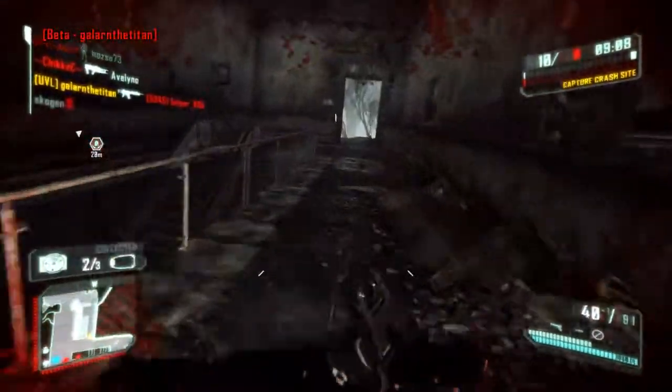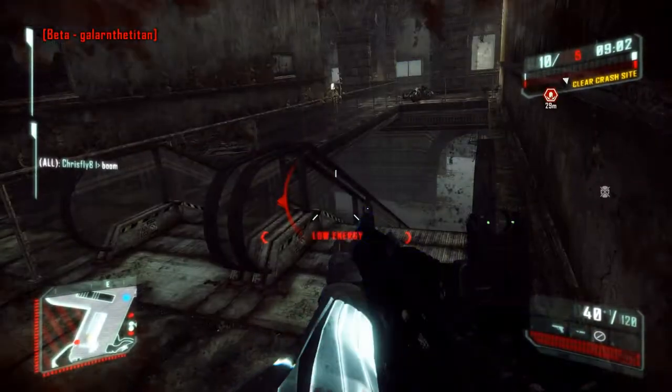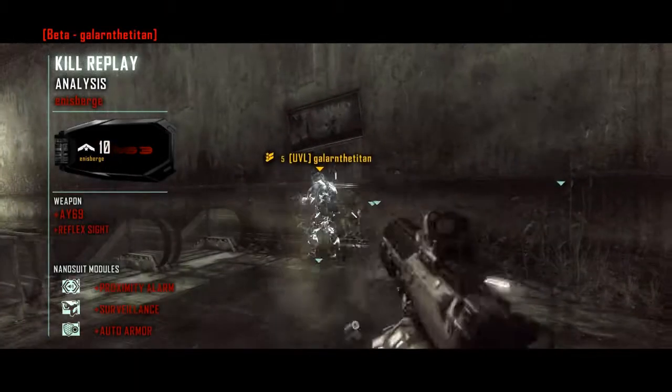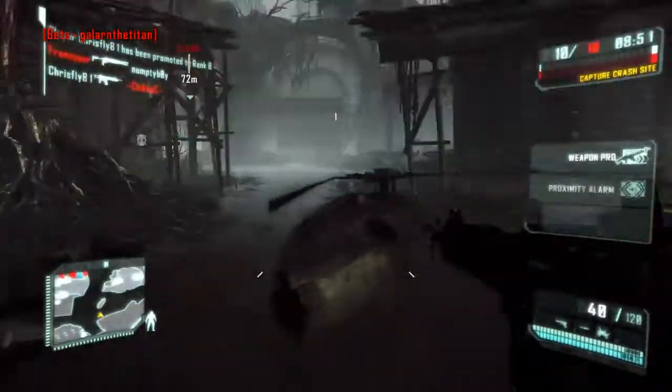The game mode we're playing right now is called Crash Site. For those who played Black Ops or any Call of Duty, it's pretty much Headquarters — you have to go to the crash site, hold it, stand inside the area, get the points, and win. That's what I'm playing right now.